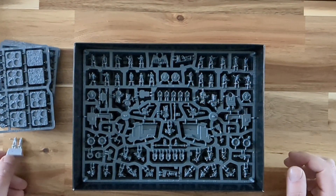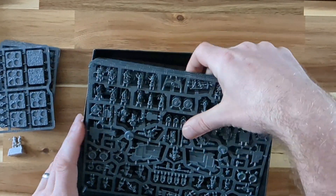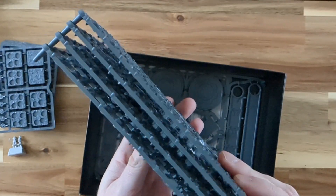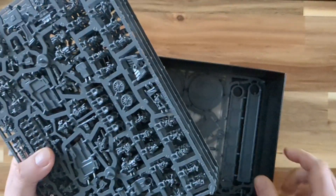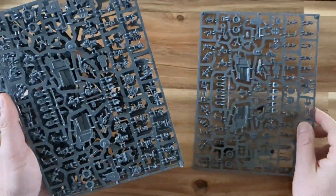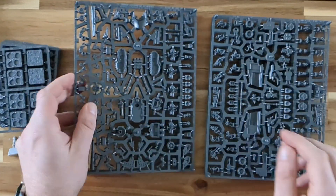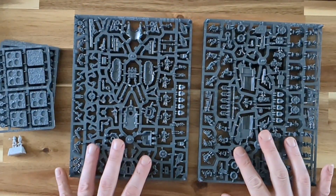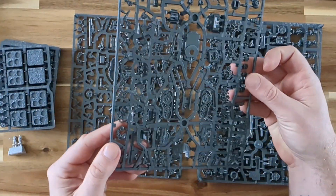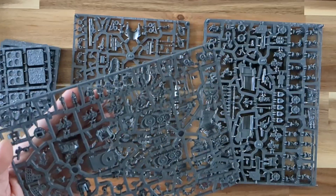A nice little model to boost your command. And then we get some sprues — four sprues worth of Union goodness. I'll move the box to the side. They're essentially duplicates of each other, so lots of Armoured Clash goodness. If we look at this one, that's got your tanks on, your bikes, things like that.